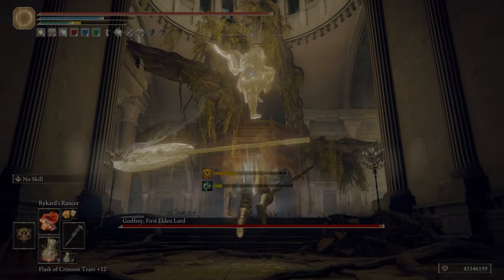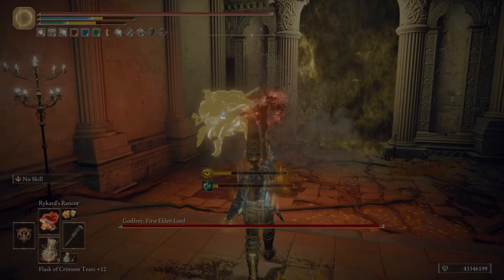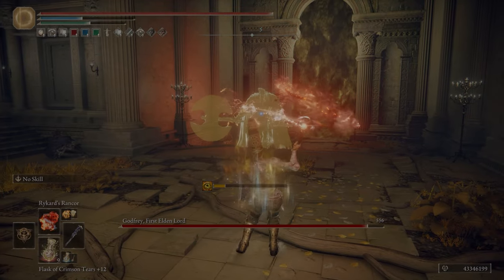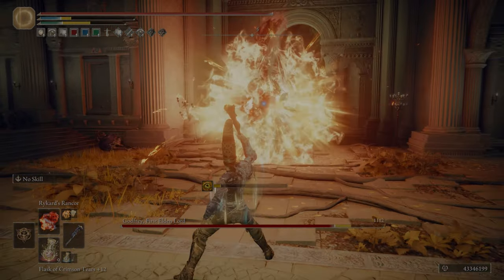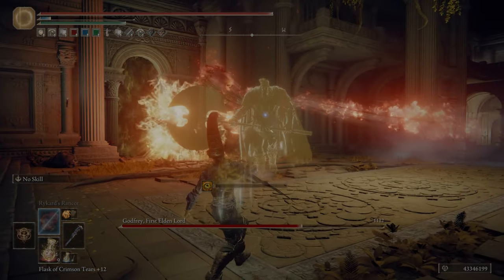For the bread and butter of your sorceries and incantations, you have Magma Shot for the 45/45 Gloam staff, Discus of Light for the Golden Order seal, and Ancient Death Rancor for the Prince of Death staff. Together, they make a pretty good combination.